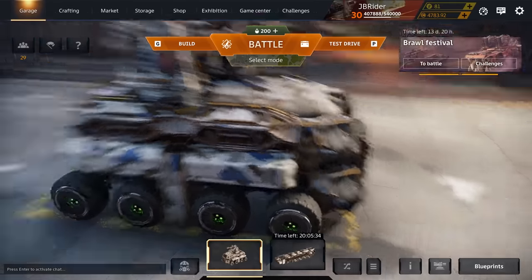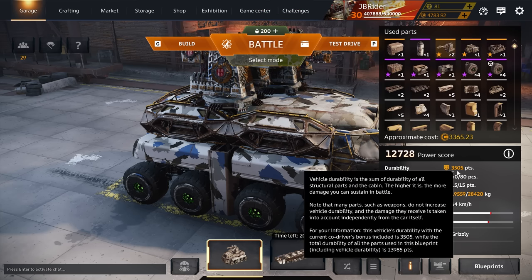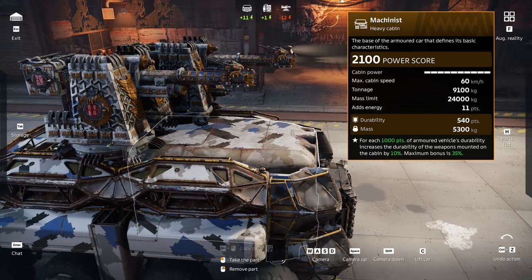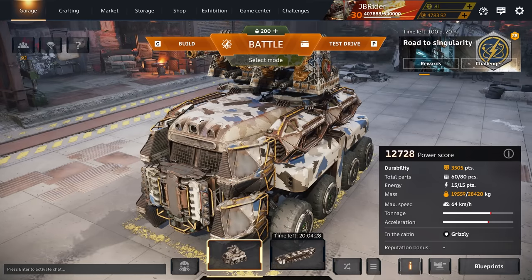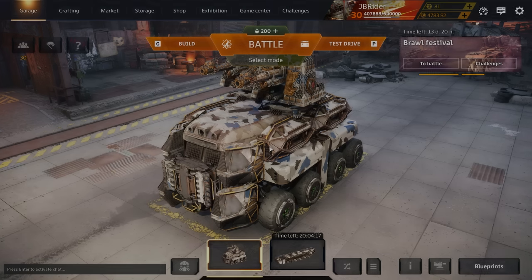I actually want to use the oppressor engine for the third rotation speed, but we can make it work like this. The other components are the tor generator, expanded ammo box, K2 flywheel, reload module, and the rest is structural parts. We just made it over 3500 durability, which means we get the full 35% durability bonus for our cannons. People said as long as your build exceeds 3500 durability at the start of the match, you'll still retain the 35% even if you lose armor during the match - I'm not 100% sure if that's confirmed, but that's the plan.